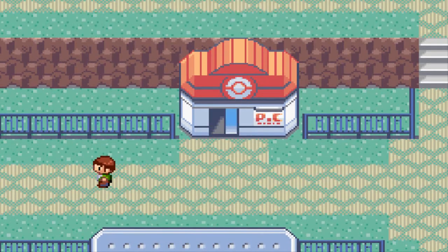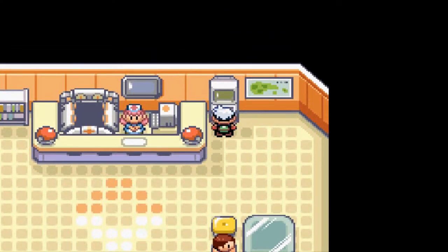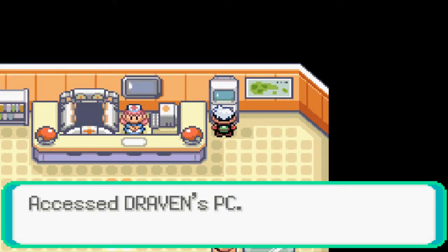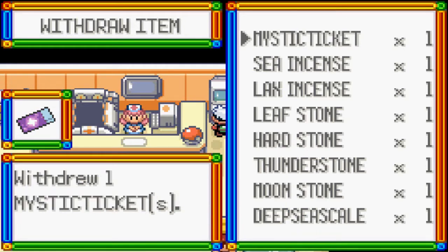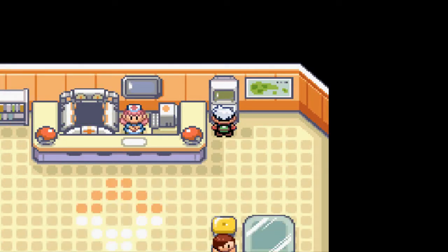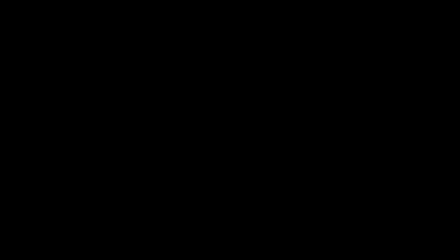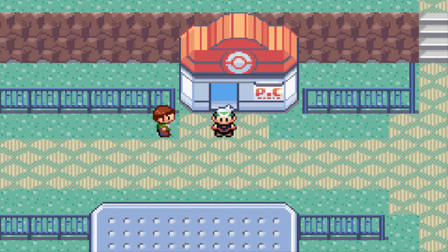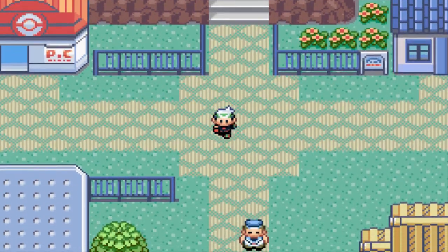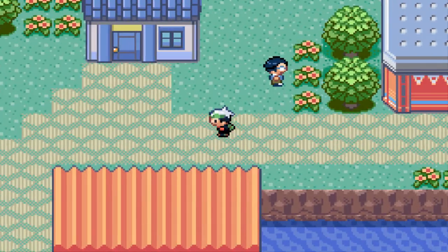What you have to do now is go to the PC and withdraw what is called the Mystic Ticket. You withdraw that, then go to the SS Tidal and the same thing will happen just like in the last event we showed with Mew. The codes will be in the description — make sure to copy all of them and put them in your GameShark or VBA.